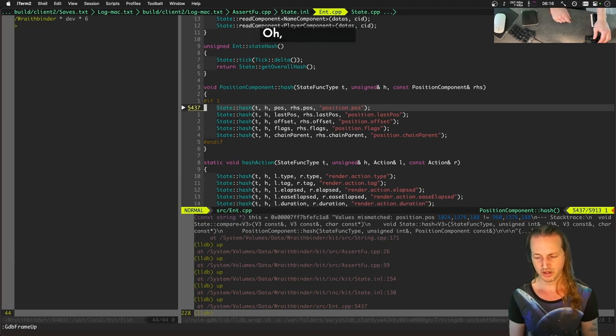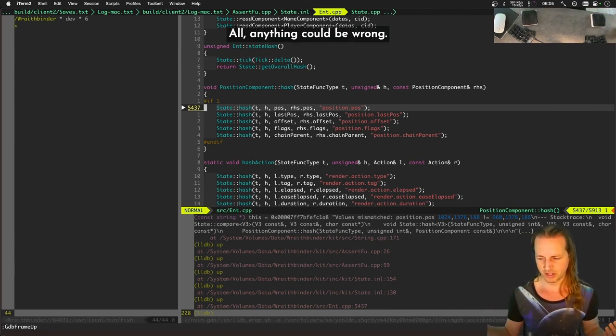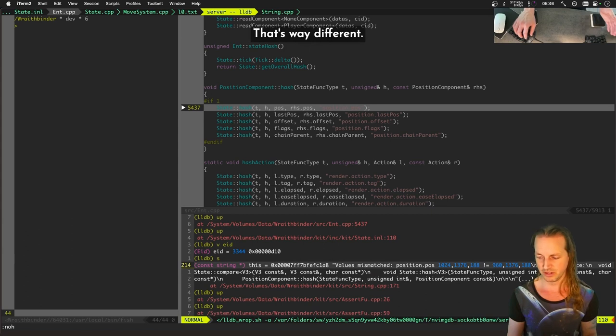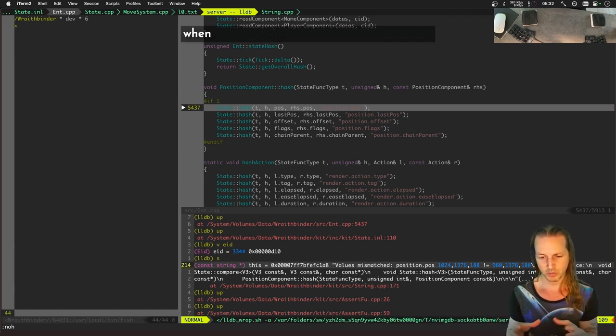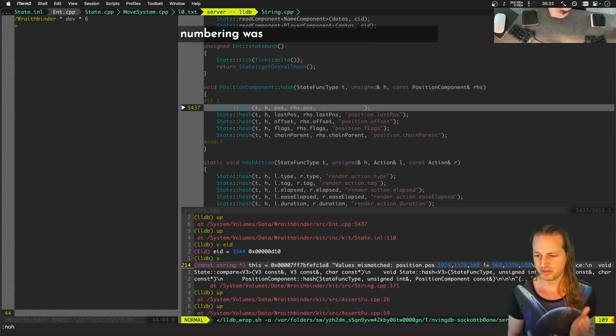If it's creating entities out of order, anything could be wrong. These values are clearly mismatched — this one is at X 1024 and this one is at X 960, totally different positions. That confirms this is probably an issue where creeps are being created out of order. When one client encountered three enemies and they all warped in at once, if the entity numbering was off then this whole issue would have happened even though the entities were technically the same on both screens.